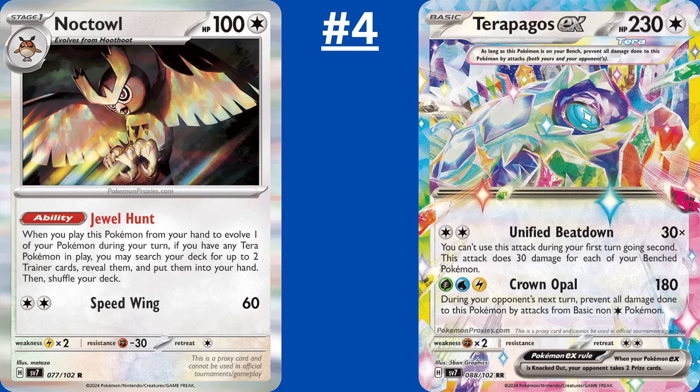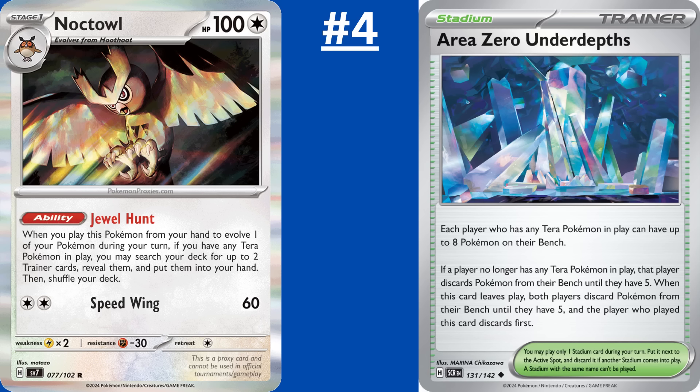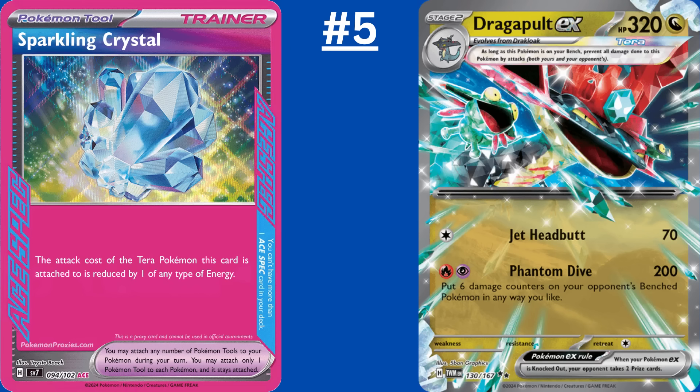We all underestimated the power of Shady Dealings Drizzile and Inteleon when they first released, but by the time they rotated out of Standard, both were heavily played. So I'm giving the number 4 spot to Noctowl. As long as you have a Terra Pokemon in play, when you evolve into Noctowl, you can grab any 2 Trainer cards from your deck — whether that be a Supporter, Item, Tool, or Stadium. Most commonly you'll pair Noctowl with Terrapagos EX, but you can also use it with any of the Ogrepon variants or even Charizard or Dragapult. And you don't have to worry about Noctowl taking up too much bench space, because you can just drop an Area Zero down after grabbing it with Noctowl's ability.